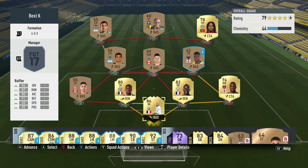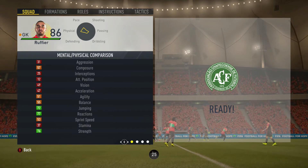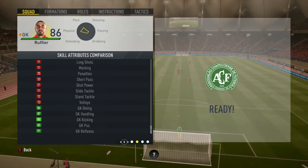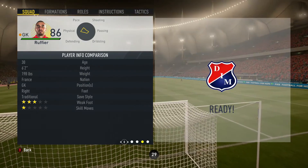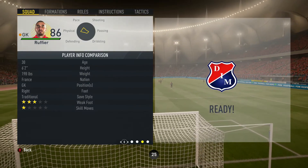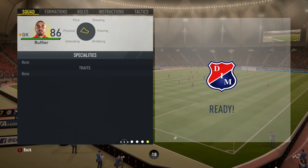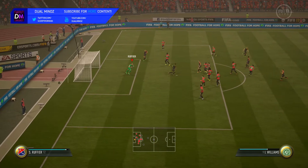Ruffier's in-game stats: jumping 72, reactions 77, strength 76, diving 86, handling 87, kicking 80, goalkeeping positioning 85, goalkeeping reflexes 91. Six foot two from France, goalkeeper, right footed, save style traditional, weak foot free skill moves one, and no special traits. So let's see how this guy performs.